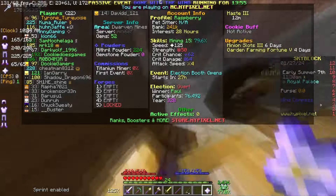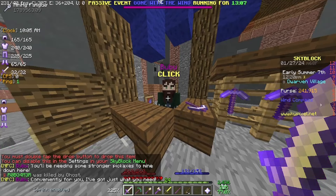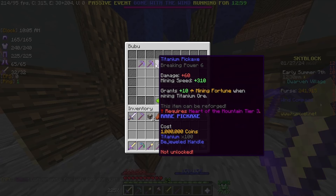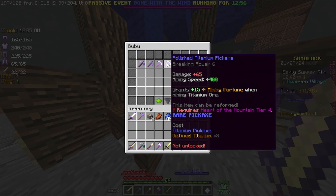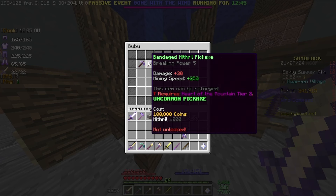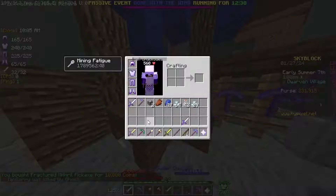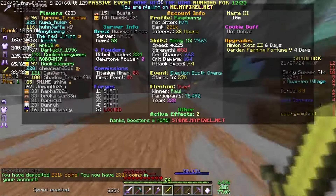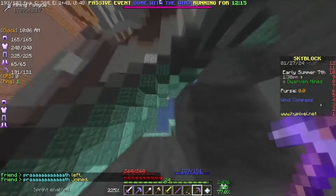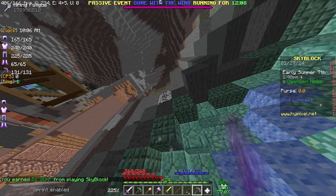We're at skyblock level 16 right now. We need to be a titanium miner, and I guess we're going to need a better pickaxe because I can't mine titanium with this one. There are fractured mithril, bandaged mithril — which is kind of expensive — titanium pickaxe which is even more expensive, and polished titanium which requires refined titanium. We're going to get the fractured mithril pickaxe; bandaged mithril is basically the same but mines a little faster. It only costs 10,000 coins, though I need 30 levels before I can get efficiency 5 on it. I think titanium is the polished diorite ore — it said you need a stronger tool to mine it, and this fractured mithril has breaking power 5.